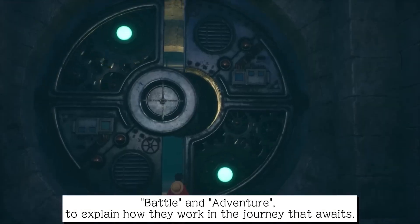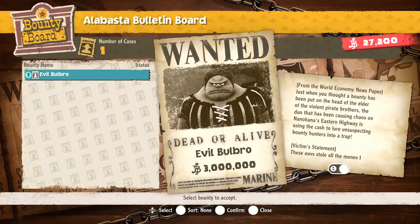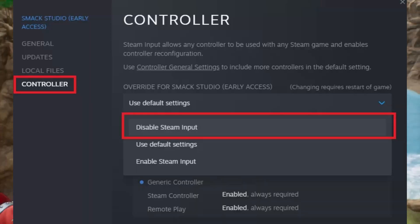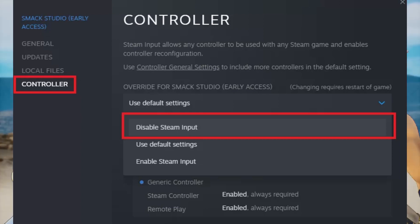Fix 5: Disable Steam input. Applying this fix can mitigate the game won't launch issue. Follow these steps — Steam client > Library > One Piece Odyssey > Controller > Override for One Piece Odyssey > Disable Steam Input.